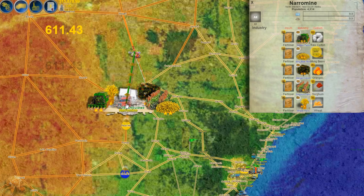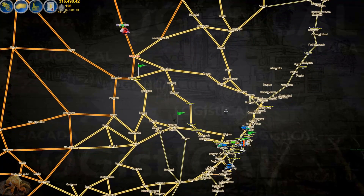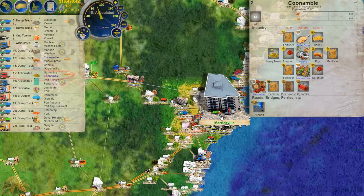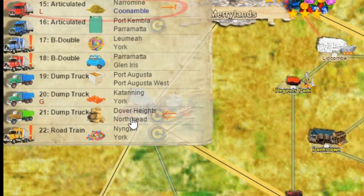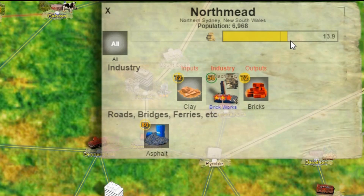There are some mung beans down at Narromine. We'll set that up as a route and set that truck off. So we've got a few things happening now. Let's go back and have a look at our truck delivering to Northmead. To quickly find it, you can look at the dump truck and click on the town it's delivering to. It's over half full for the town now, with a little bit of consumption happening. Once it gets past that 50% mark, then it starts deducting a lot faster.